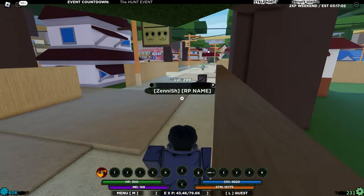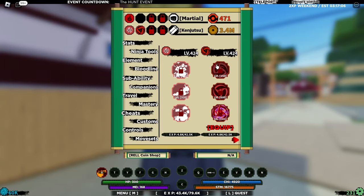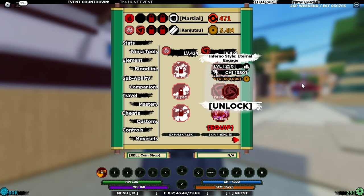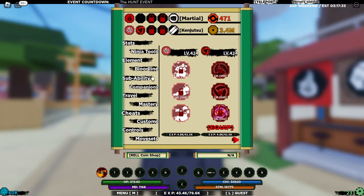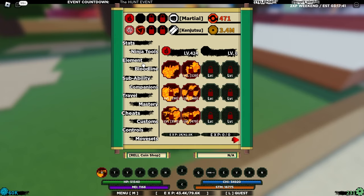All right guys, I'm back. We made it to level 299 - basically 300. Looking at bloodline, we got it all the way to 424. Now we can go ahead and get the first move, which is called Inferno Style Tenant Engage. Let's go to stat points and put a thousand into our Chi, and I'll put the rest into HP since we've got enough into taijutsu already.